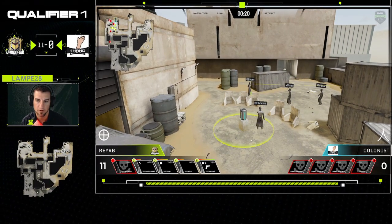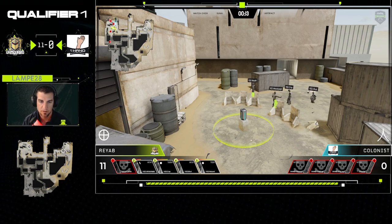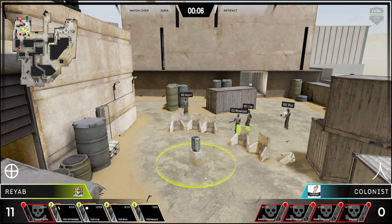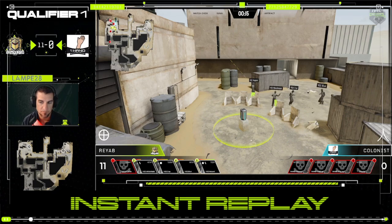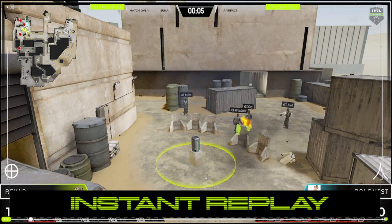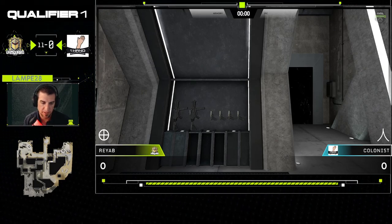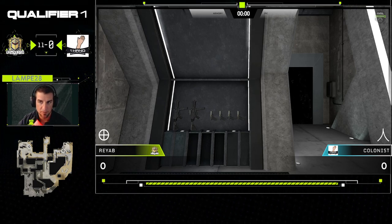Tough tough tough for One Hand there being down one member. Man, it was a fun good day though. Let's take a look at that one full screen replay — I believe it was Cray on that three-piece. Obviously it wasn't — grabbed the wrong replay there at the end. But Vanguard Gaming, appreciate the good rounds there as you did take victory eleven to nothing over One Hand. That is tough playing down a member, playing 5v4.